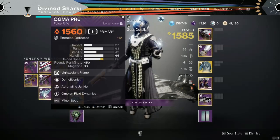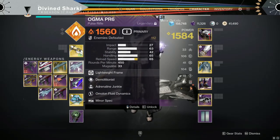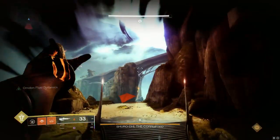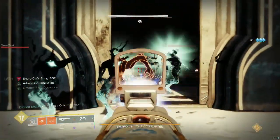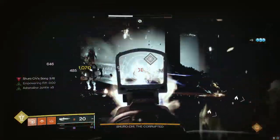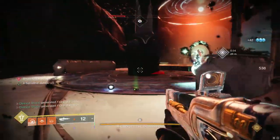Now let's switch to this one — it's got Demo, but instead of Wellspring it's got Adrenaline Junkie. I do love Adrenaline Junkie, and I've been hunting a Demo Adrenaline Junkie on my Unforgiven for a while. I just want to show the difference between having Wellspring and not. Let's throw the two Fusion Grenades and start clapping some Thrall. Definitely noticeably slower. It's still fast because Demo is great, but it ain't as fast — you can definitely tell that 8% is missing. The Demo Wellspring is 1000% the play for getting grenades back as fast as humanly possible.